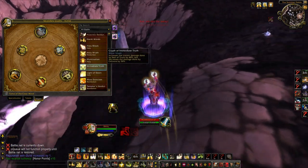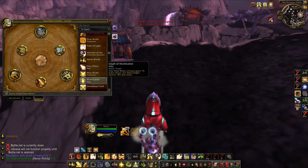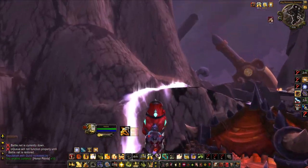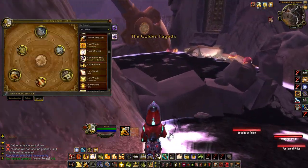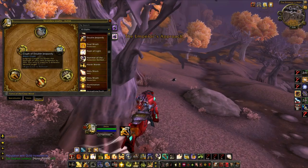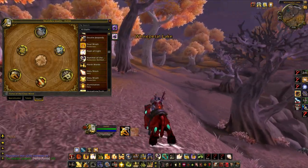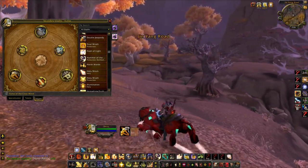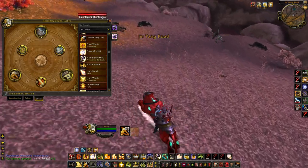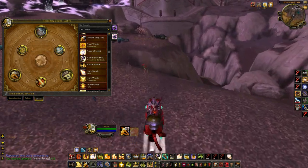I usually go Word of Glory and Flash of Light against certain teams like LSD because the heal over time and extra healing is nice. But honestly you shouldn't really be switching away from Double Jeopardy and Divine Protection. Double Jeopardy is so good because of that 20% additional damage every time you switch targets with your Judgment. Switching is powerful — if you CC a resto druid and switch targets, they won't be ready with HoTs on the new target, so you'll force a defensive cooldown.